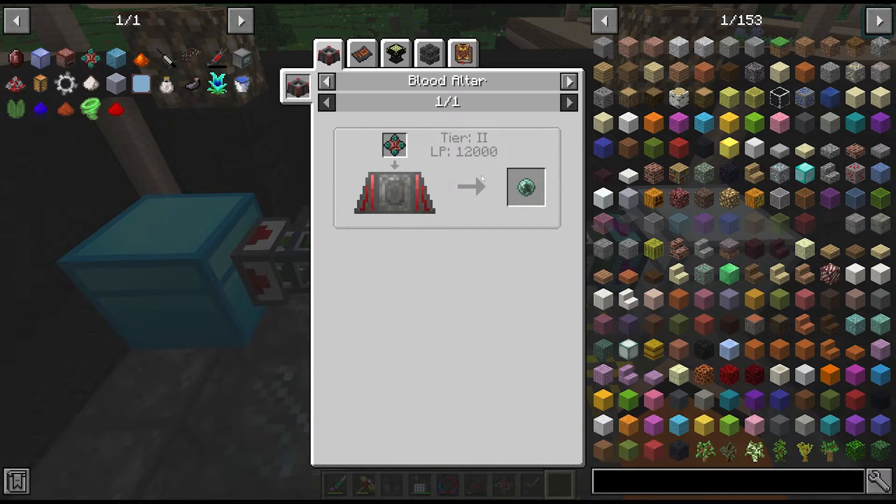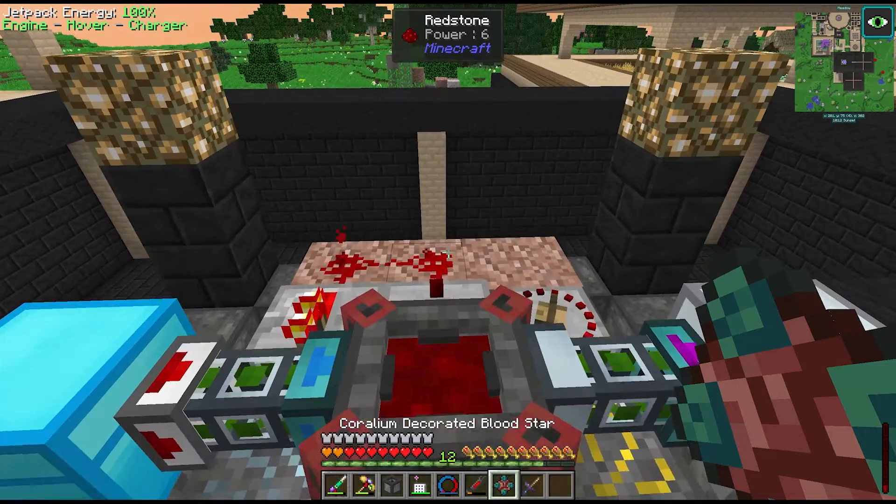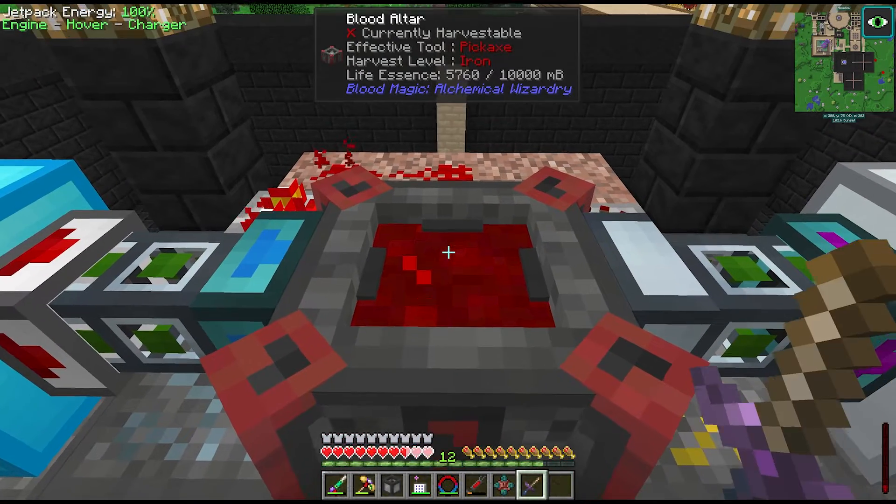This blood orb takes 12,000 LP but our altar right now only holds 10,000, so I'm hoping we can just fill it to capacity and then sacrifice while it's crafting.